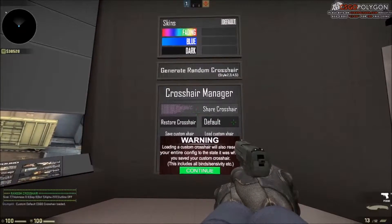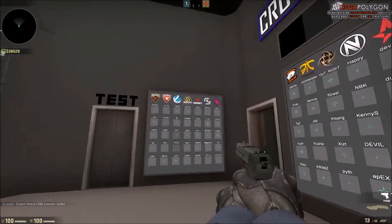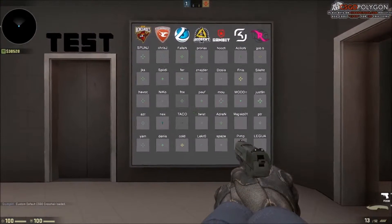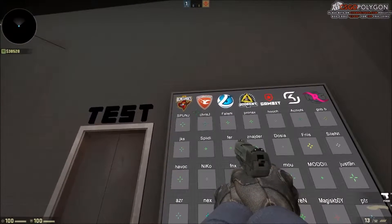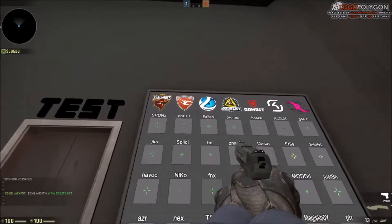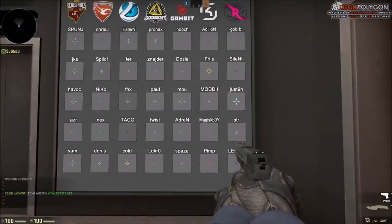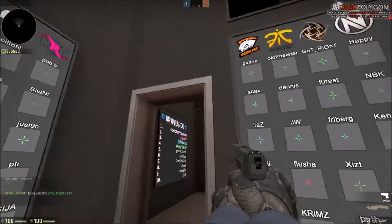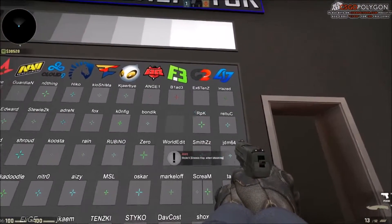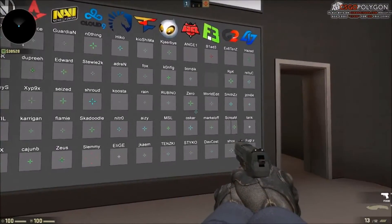They've got a default and a bunch of other stuff over here. But this is probably the coolest part of the room — they update it pretty regularly, because Gambit is in here and some other teams that have come alive lately. They've got all the starting lineup players' crosshairs for pretty much all the big teams right now.